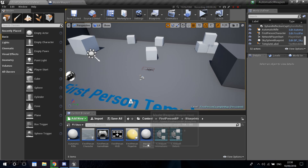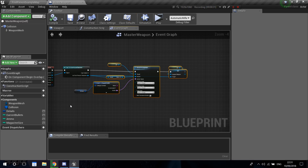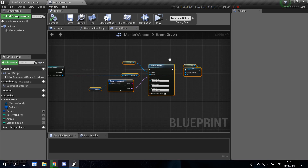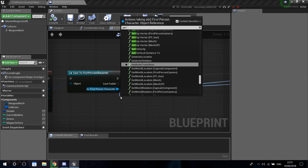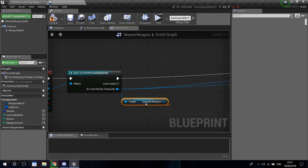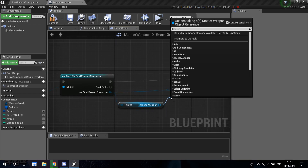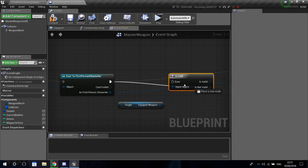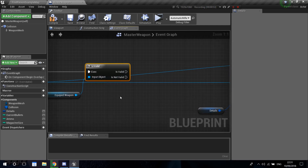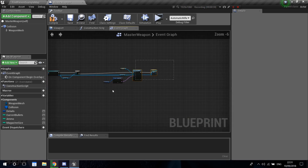First, let's open our master weapon. We need to do a couple of things, so let's drag everything except our cast to first person character and give ourselves a bit of space to work with. Let's get our equipped weapon and check — do we have a currently equipped weapon when we try to pick up another one? We'll check if this is valid, and if it's not valid, we go directly into picking up the weapon.